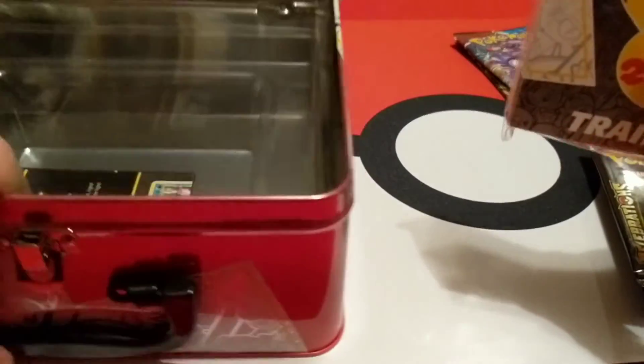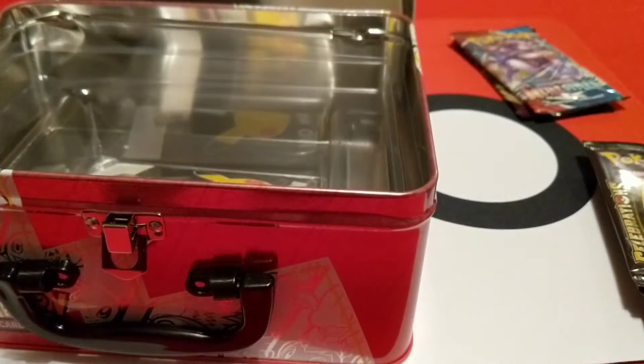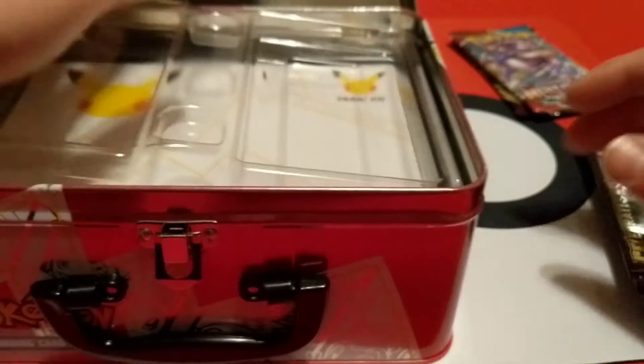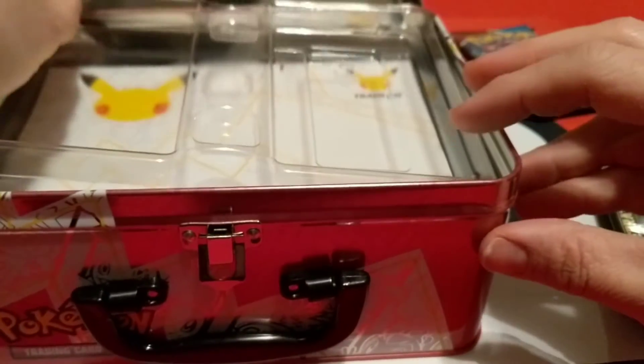Got stickers — several different sheets of those for the 25th anniversary. A notepad with Pikachu tail on it and the train-on design. A little mini portfolio you can put some cards in to carry in your pocket. And down in the bottom just a paper telling about how the promo cards in this work and their special rules. Let's throw that back in and get this out of the way.